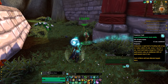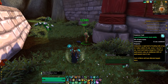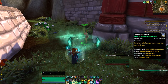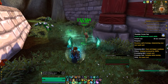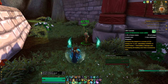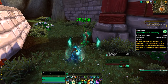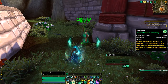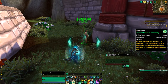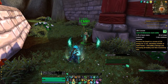Essence Font is then your primary multi-target heal, channeling for 3 seconds, healing 6 allies. Usable while moving and applies a small HoT, costing high amounts of mana. Thunder Focus Tea is then your main cooldown on just 30 seconds but empowers a lot of your abilities. Life Cocoon is another cooldown but just for a single target, placing a huge absorption shield on a target, also increasing your healing over time by 50%. Due to your traits, it will also apply Enveloping Mist and Renewing Mist. It triggers your Soothing Mist heal as well, and yes, there's a lot of mists.